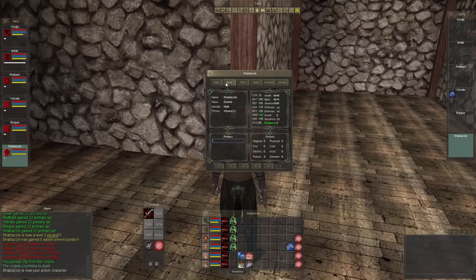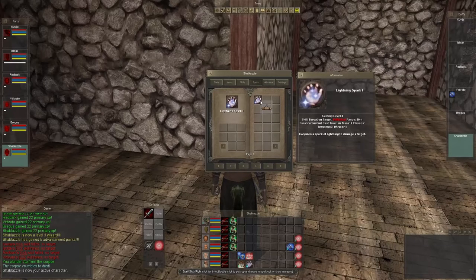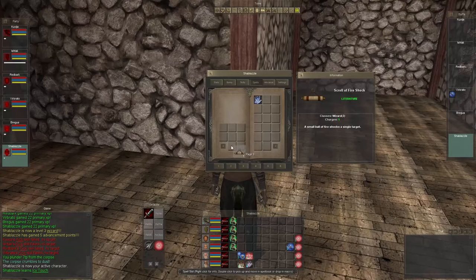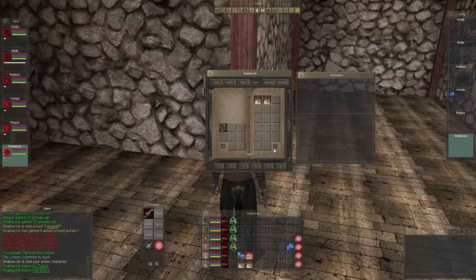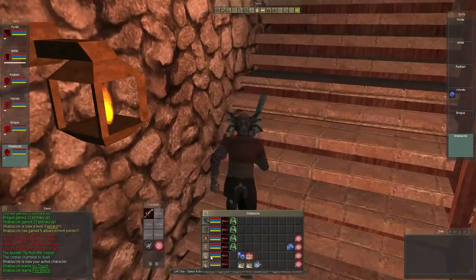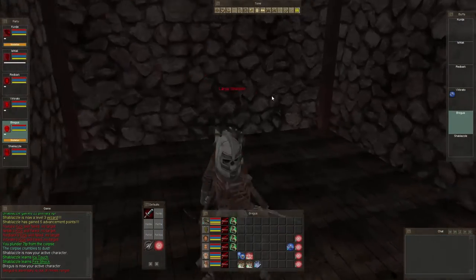Let's go in here because our wizard does have all their spells on them. This is Icy Touch. We have Lightning Spark, we get Icy Touch, and then we also get Fire Shock — a fire-based spell. The plan is: whenever we go to kill Kinnich, I'm going to have my cleric heal the wizard, I'm going to have the wizard cast non-stop, and hopefully we'll be able to handle it.